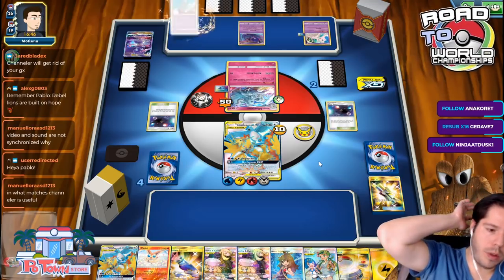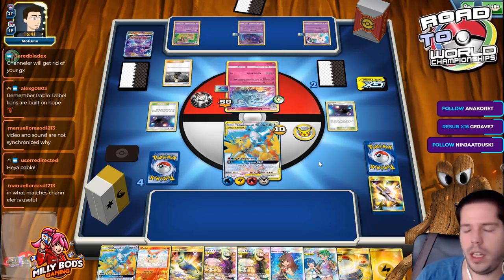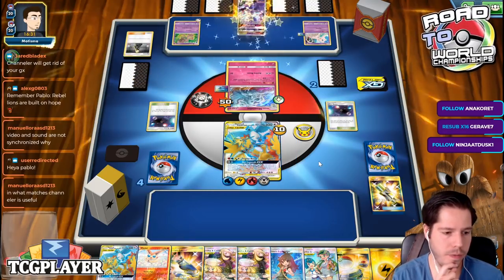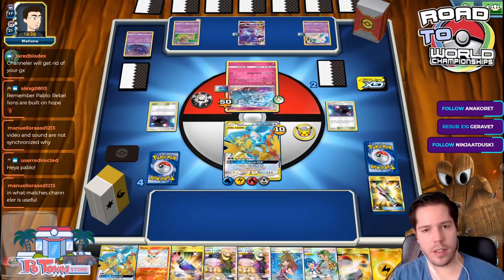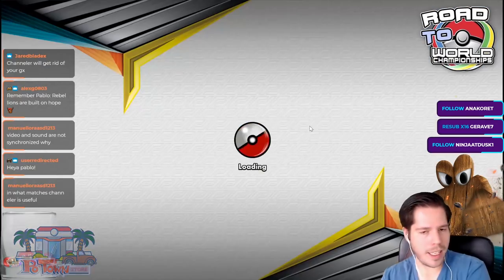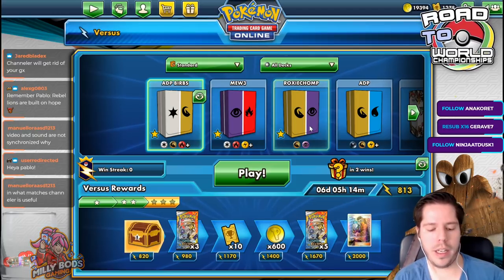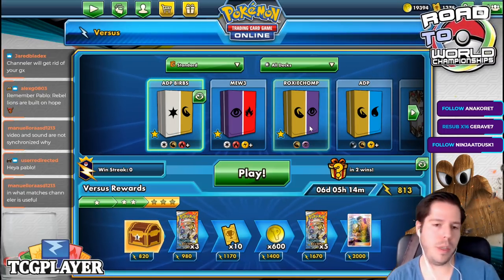Channeler is useful when they use Latios GX — that way you can remove that effect and then you can GX yourself. The video and sound are not synchronized? Sometimes that happens. Yeah, I'm just going to concede — I'm not winning this. I'm 100% not winning this. I guess Behemoth hard counters ADP Birds. Not the biggest of deals — you probably won't be encountering ADP Birds too much.